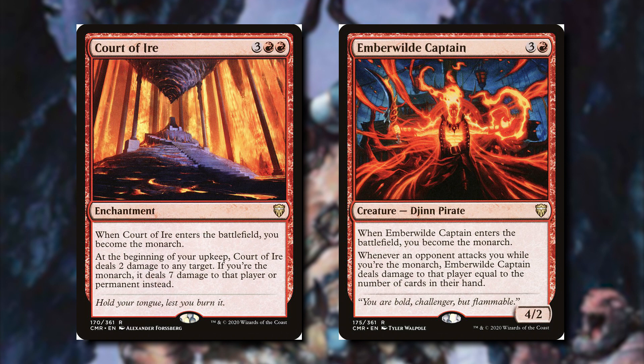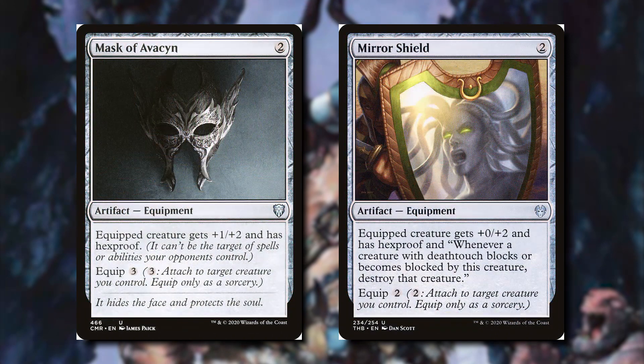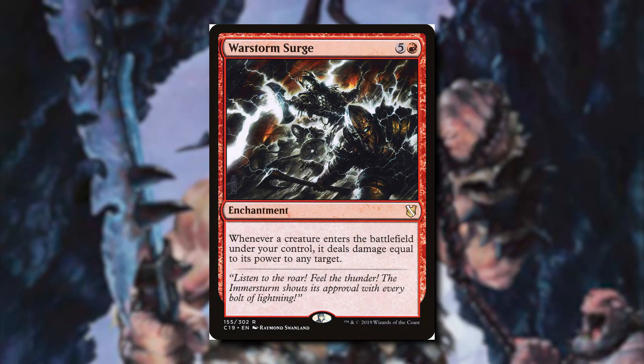Protecting Kazuul is also really important, so we have cards like Mask of Avacyn and Swiftfoot Boots. These make it where our commander has hexproof, which means we can still target it but our opponents can no longer target Kazuul. A really sweet card in the deck is Warstorm Surge — whenever a creature enters the battlefield under our control, we deal damage equal to its power to any target. So every time we create a 3/3 ogre we can bolt something, which is really sweet, especially if somebody attacks us with 5 creatures and they choose not to pay the 15 mana — we can deal 15 damage anywhere.